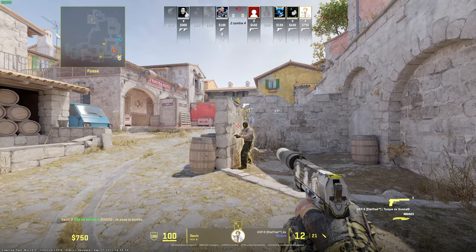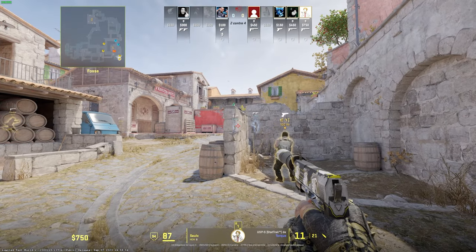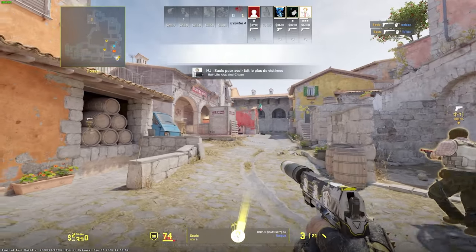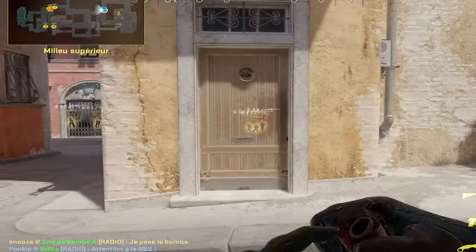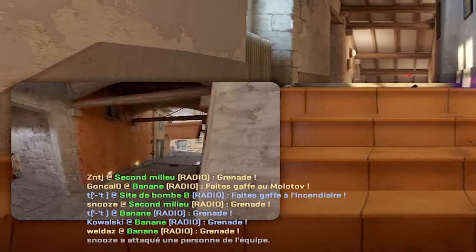Comme je l'ai dit au début, il manque encore des commandes, et tout particulièrement le « cl_spec_follow_grenade_key » qui de base permettait de suivre les tracés des nades dans CSGO, et qui actuellement n'est pas disponible dans CS2. La seule commande un peu similaire que j'ai trouvée c'est « sv_grenade_trajectory_prac » — celle avec la petite vidéo en bas à gauche — mais ça ne marche pas très bien et c'est très aléatoire.